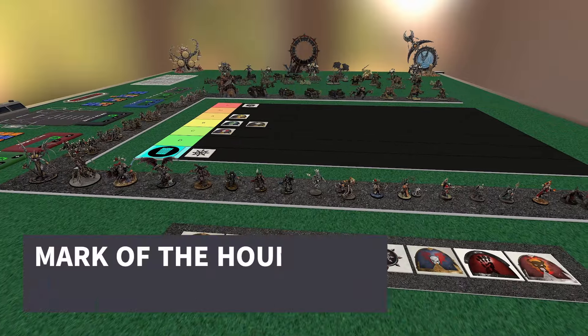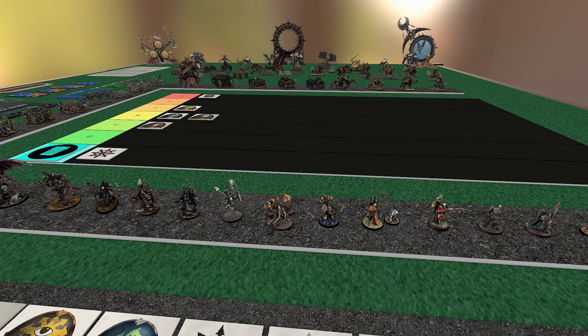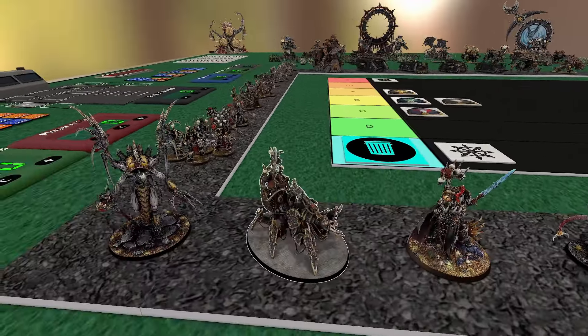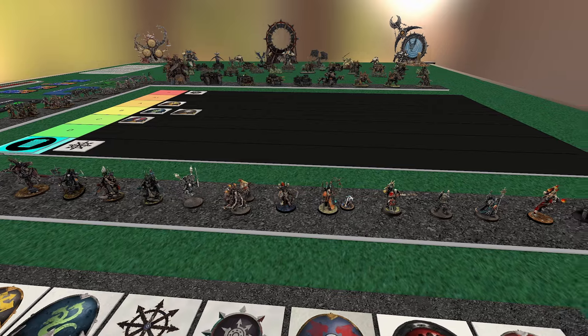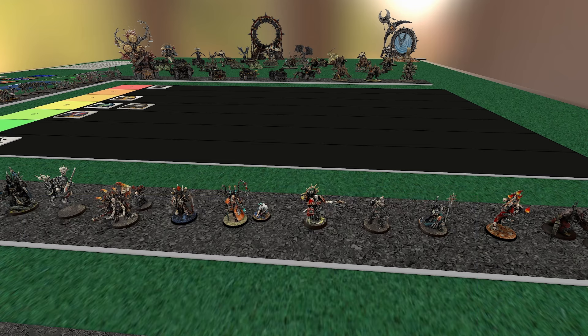My favorite part is putting Mark of the Hound on a Lord Discordant — probably my favorite thing about this detachment. You can buff Lord Discordants incredibly well here; they love Mounted and Transports, which are the two big themes of Renegade Raiders. Another fantastic enhancement is Dread Reaver — when you're within 12 inches of the opponent's deployment zone, you re-roll all hits and all wounds. You have plenty of ways to get within 12 inches: an auto six-inch advance stratagem, assault on all your weapons, a million ways to get across there.